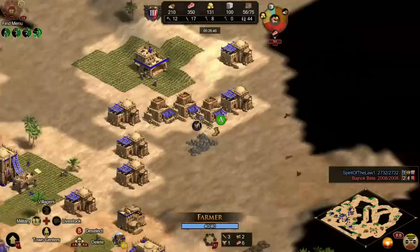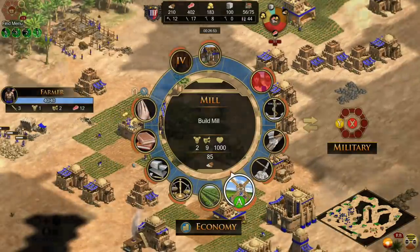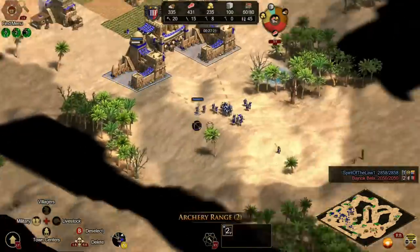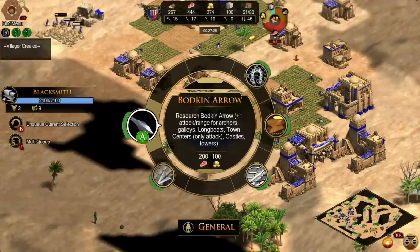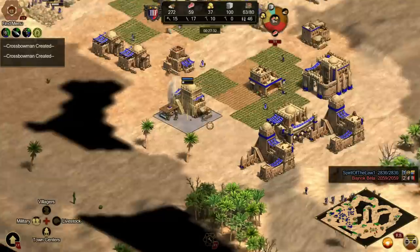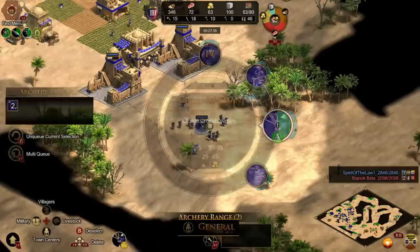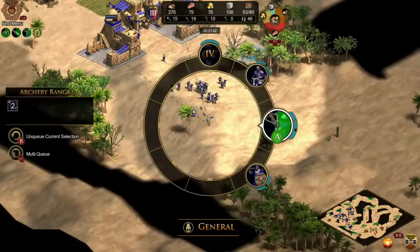For some reason it's not putting any on stone — not sure why that is. I'm hoping I'm just going to steamroll this guy. Looking at my resources — I'm really not floating that many. It's doing a good job managing my economy for me.